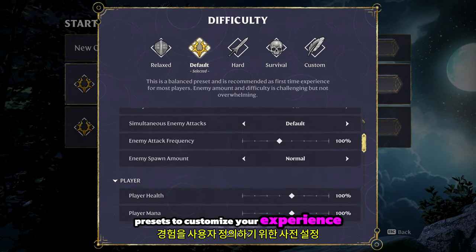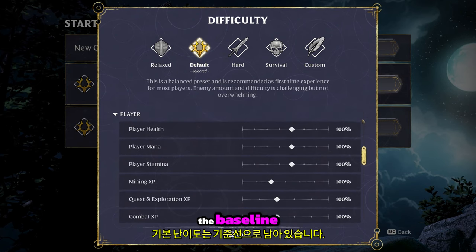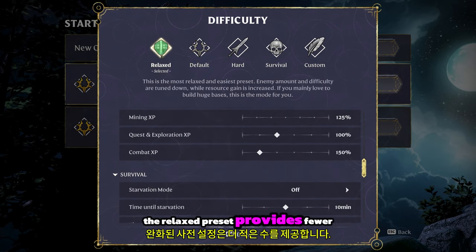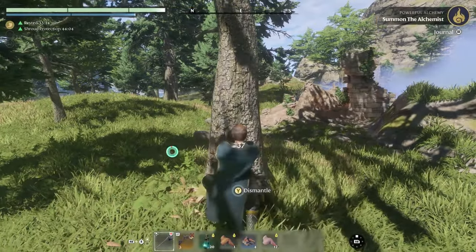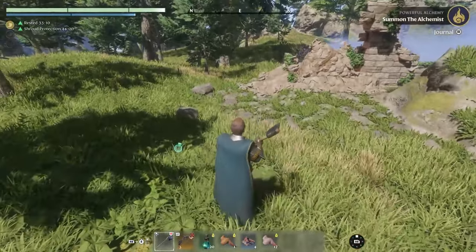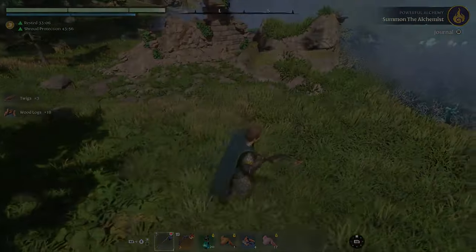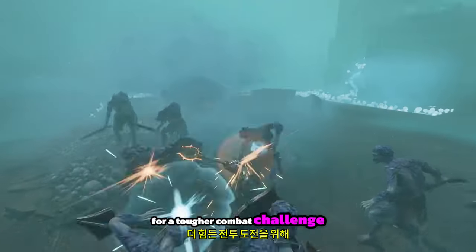We've added several new difficulty presets to customize your experience. The default difficulty remains as the baseline, recommended for first-time players. The relaxed preset provides fewer, less lethal enemies and increases resource generation — perfect for those who love base building and light-hearted adventuring. The hard preset ramps up enemy numbers and aggression for a tougher combat challenge.